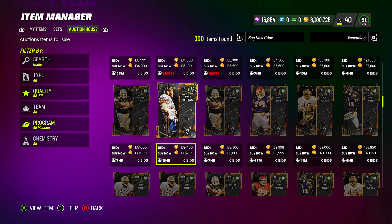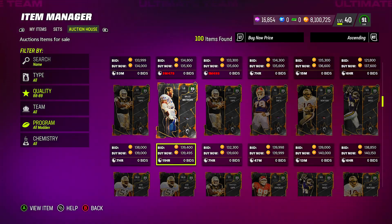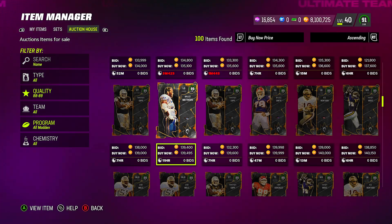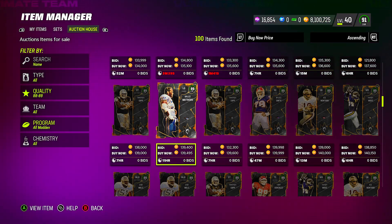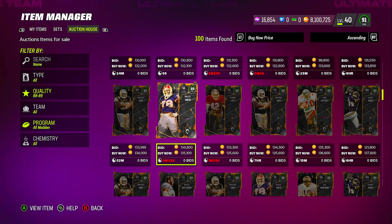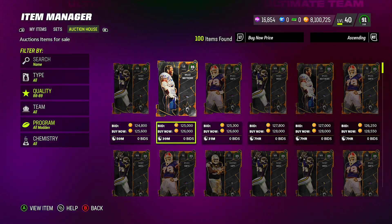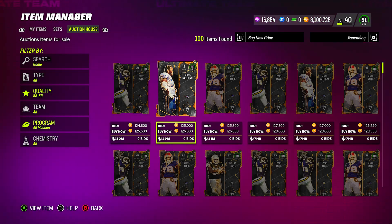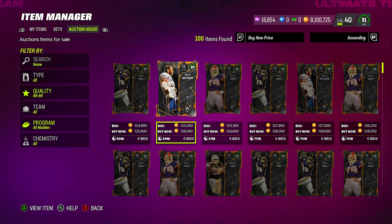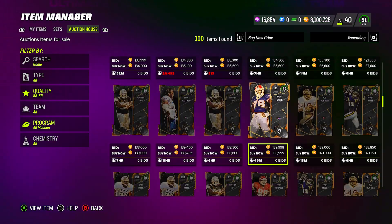Another reason prices are going to go down: you've got the Thanksgiving promo, Blitz, and Christmas promo coming up. A lot of players aren't going to be as hyped about these stats and boosts once the new programs drop. People are going to go crazy and spend a lot of coins, and a lot of these players will drop eventually. I would do it smartly — wait a day on the 93s, see how the prices go, and then start buying them at the prices you want. Right off the top I'm going to get Michael Parsons, but I'll wait until they lower.